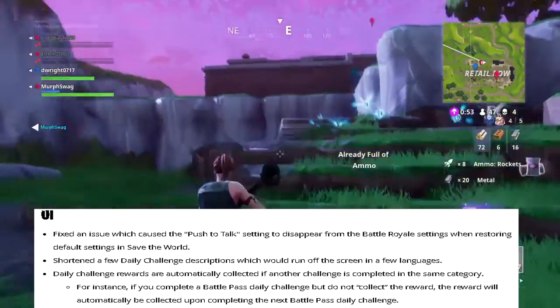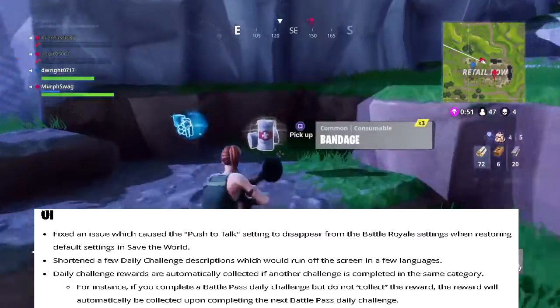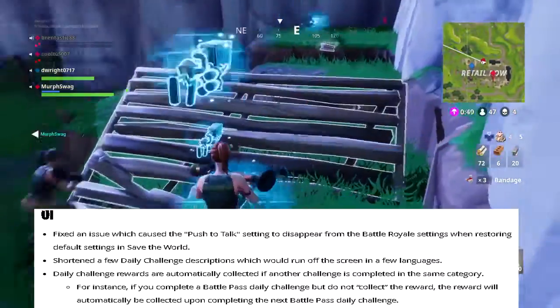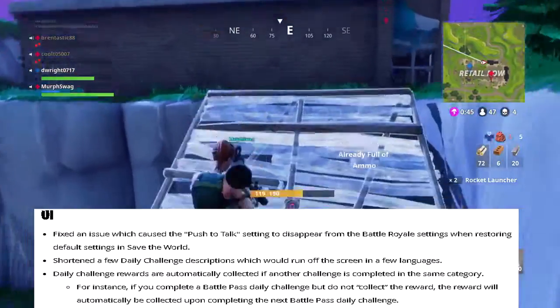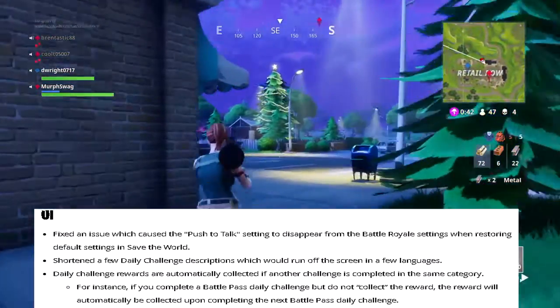For the user interface: fixed an issue which caused push-to-talk settings to disappear from the Battle Royale settings when restoring default settings. In Save the World, they shortened a few daily challenge descriptions which would run off the screen in certain languages.